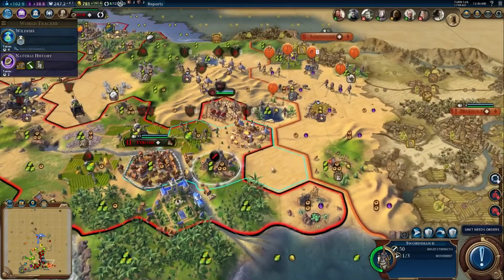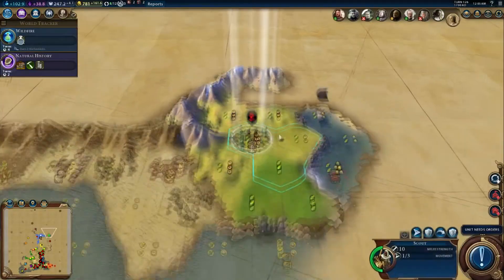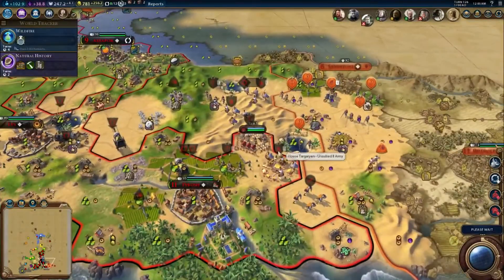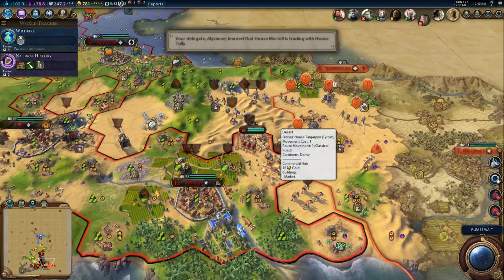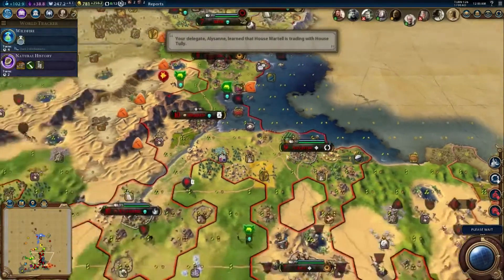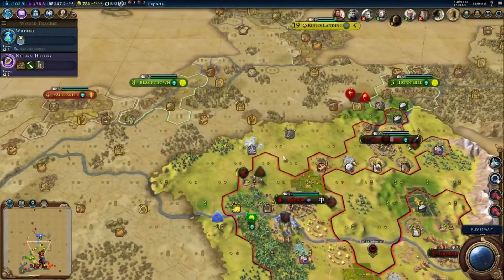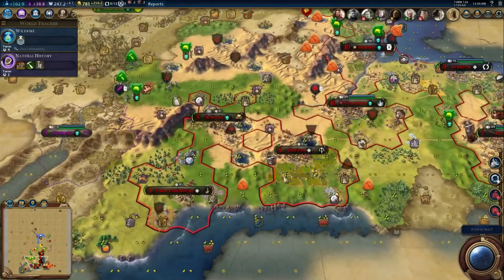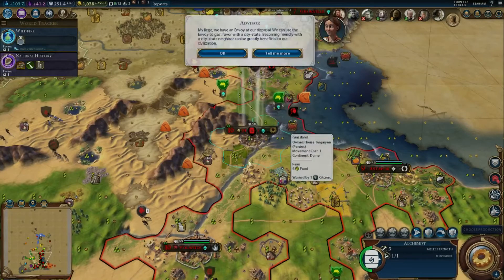I've got a swordsman here. I moved him because I didn't want him to upset Doran by being right on his border, but we've got this guy right on his border anyway, so it doesn't matter. House Martell is trading with House Tully — Tully doesn't like me. We're at war. I bet Olenna Tyrell just dragged him into the war, like 'Hey, you want to do a joint war against Daenerys?' And he was like, 'Yup, let's do it.' She's got dragons, you know.